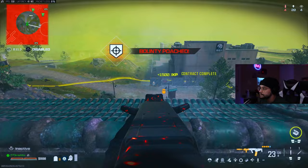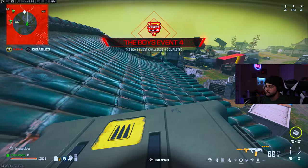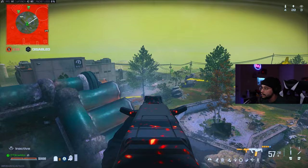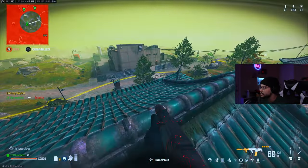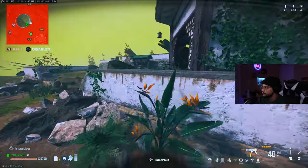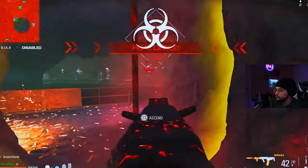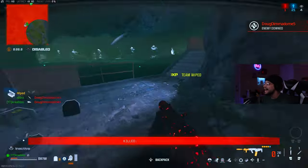There's a guy with a riot shield. This is going to be so risky. One more — one guy left. I stole his kill. I ain't going to hold you, I'm hoping he's not underground. If he's underground, we're screwed. That had to be the worst fight I've ever had in my entire life.